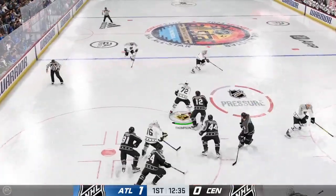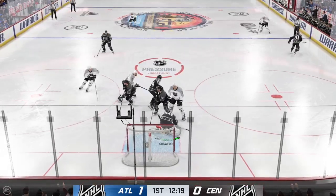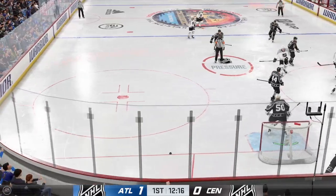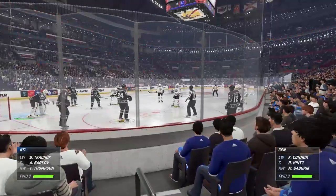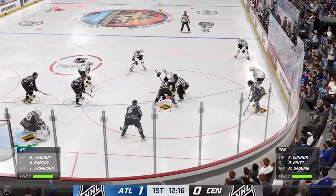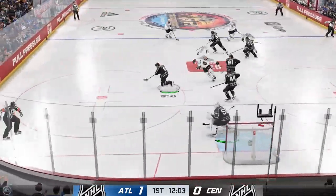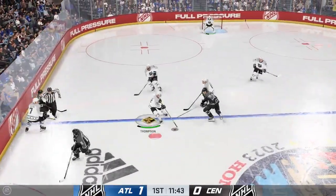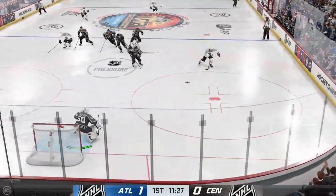They win the draw in their own end. The Atlantic All-Stars going to work on offense — oh, and he pokes it away, a risky play but it pays off. Officials ready to drop the puck and get things back underway. The Atlantic All-Stars win the draw. The Central All-Stars look to start the transition game. Chiffrin's crossed the line and entered the zone, carries it into the offensive end up the middle.